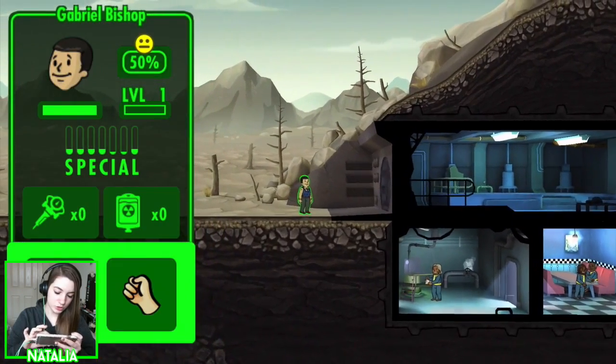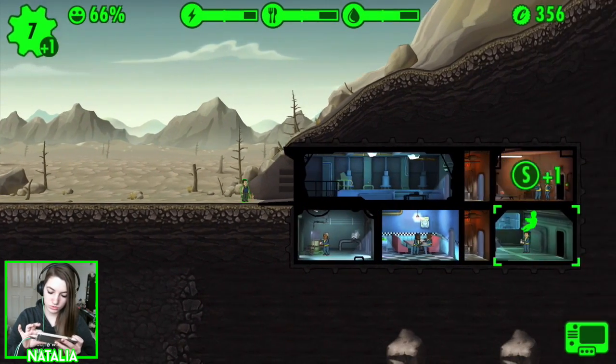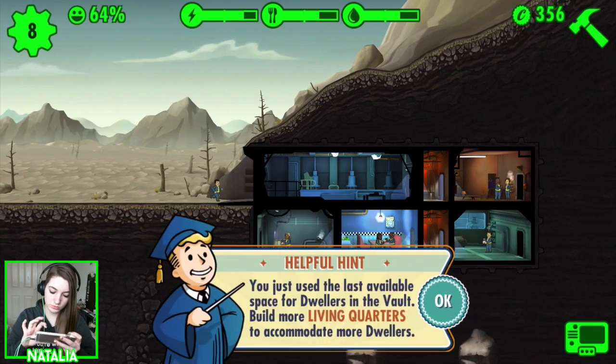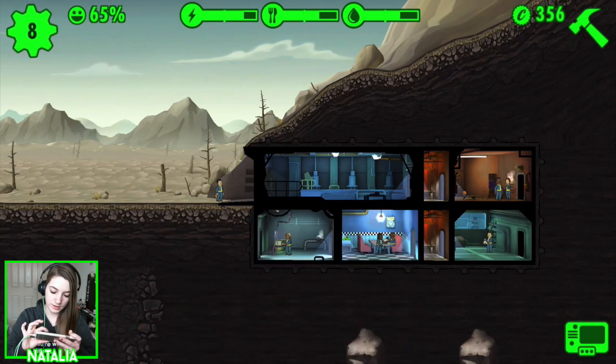Hello, Gabriel Bishop — how you doing? Where are you best suited? Two-one-one-one-one-two. Perfect. You just used the last available space for dwellers in the vault. Build more living quarters to accommodate more dwellers.